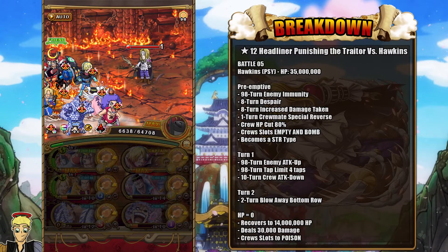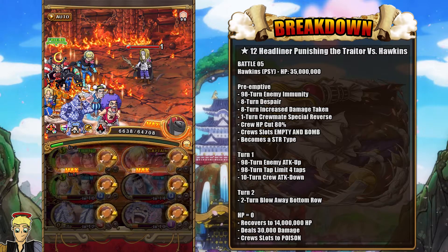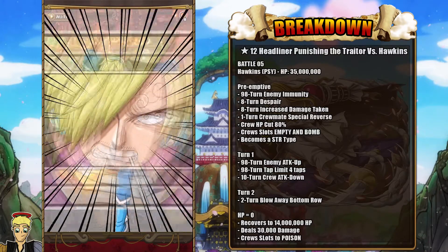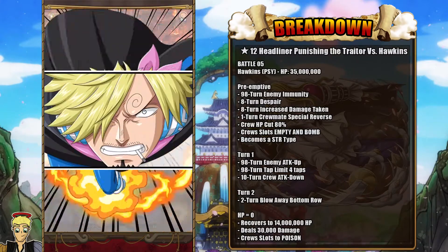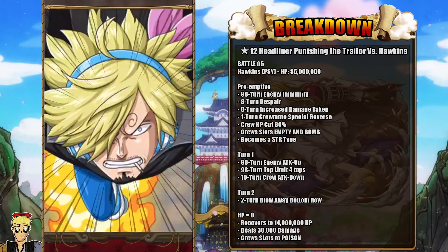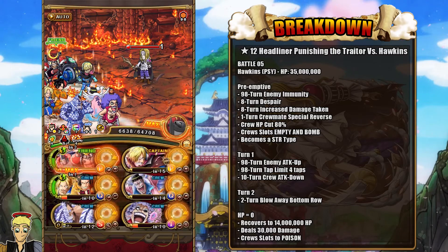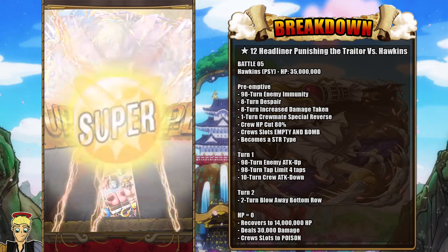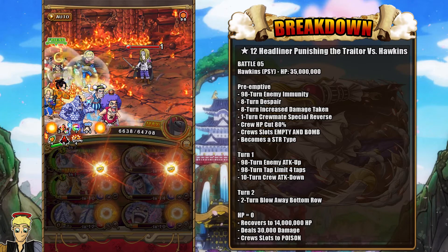We're also going to be using Bon Clay here, as he's going to give us a full board of recovery slots which will be counted as matching with his Sailor ability, as well as giving us a chance to change Hawkins to a Quick typing, plus a base attack boost for the entire team of 1,500. Very, very good. We're also going to be using the Sanji special as well as the super type to give us an attack boost, since we already have an orb boost from the previous stage with Ace and Sabo.